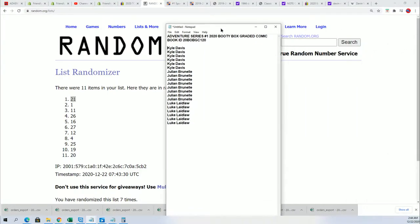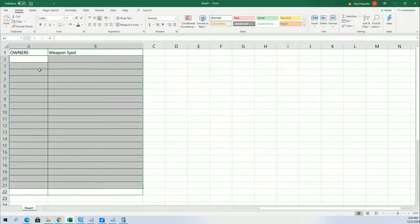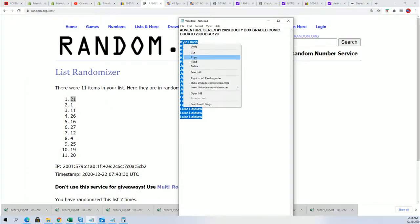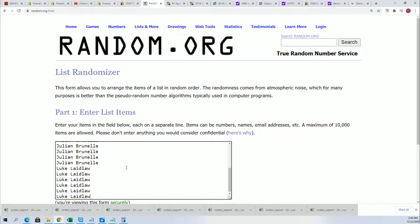Let's go ahead and do the random for the weapon spot. Owner name random, then the weapon random, and we'll stack the lists up side by side — that's how you get your weapon spot. Seven times through for each random.